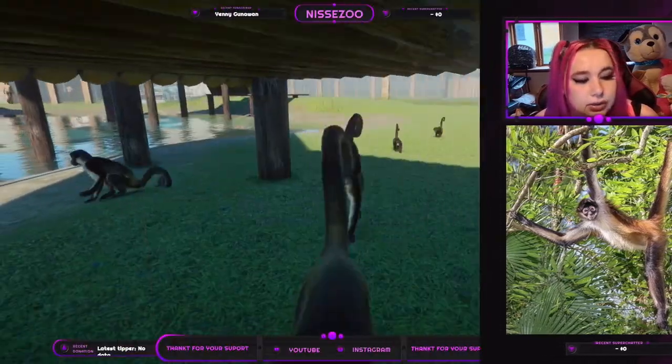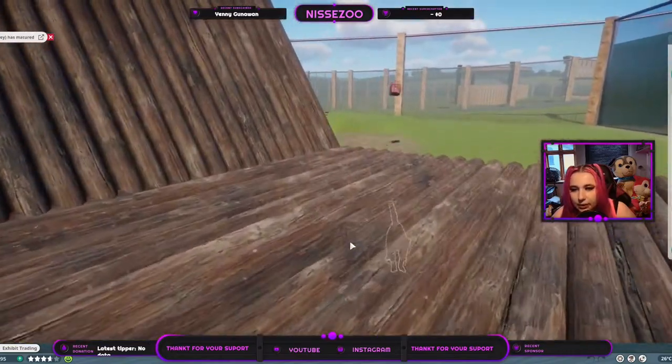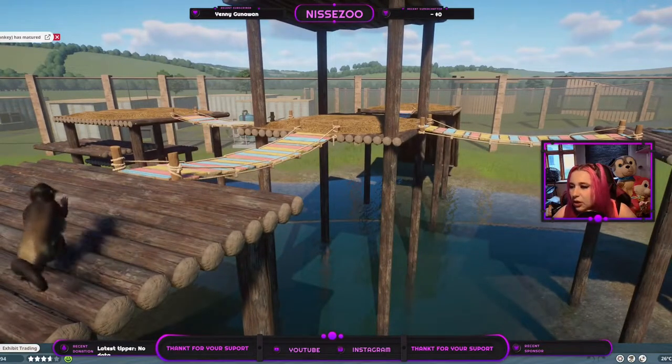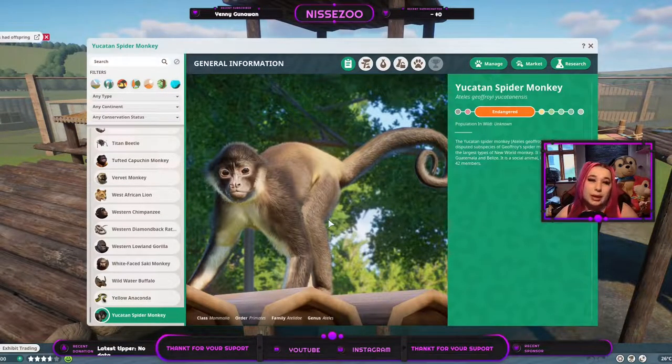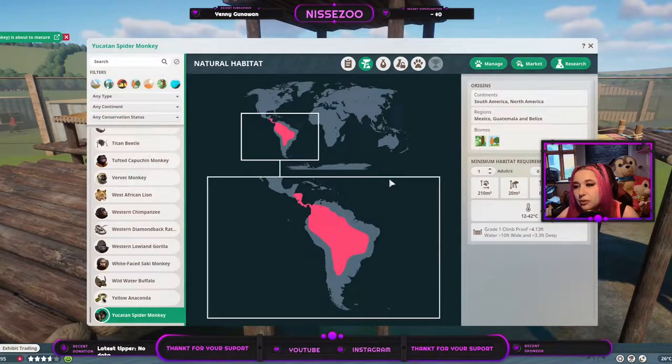They are very cute, honestly. We don't really have anything to compare them to in the game, so let's just jump into Zopedia. They are probably made on the white-faced Colombian capuchin monkey rig, but it's still far a long way from a capuchin, so I'm not going to compare them too much. They are endangered and the population in the wild is unknown. They are from South and North America — more specifically Mexico, Guatemala, and Belize — and they live in tropical and temperate biomes.